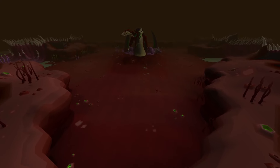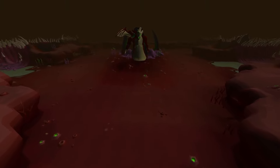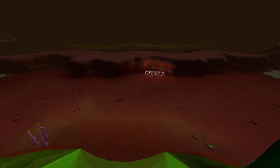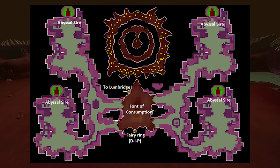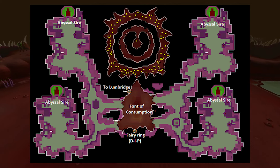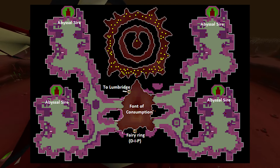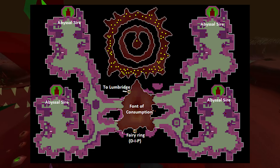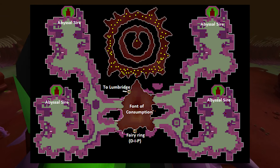The Sire resides in the Abyssal Nexus. The easiest way to get to the Sire is through the fairy ring code D-I-P. You can then run through any of the four catacomb paths to reach a Sire; however, the two southern paths are significantly shorter than their northern counterparts. If you don't have access to the fairy rings, you can also get there through the Mage of Zamorak and Low Level Wilderness just above Edgeville, where there's a small entrance which provides a one-way passage to the Abyssal Nexus from the Abyss.